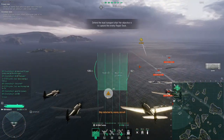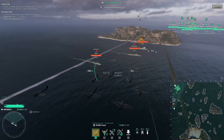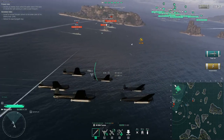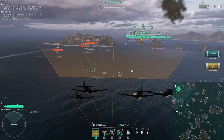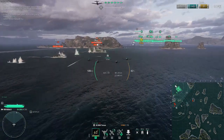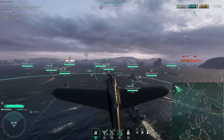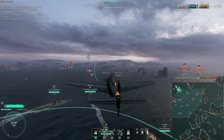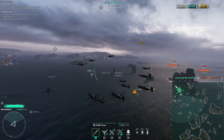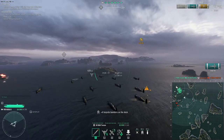So we're throwing out torpedoes. First we're going to go for Emil. We do lead Emil a lot because Emil does pick up speed. The reason why we went with Emil there instead of the New York was mostly due to the torpedo arming distance. If you have a shorter arming distance then you can go for the New York, but we went with Emil instead. The second drop we were trying to go for the destroyer but we didn't get it.